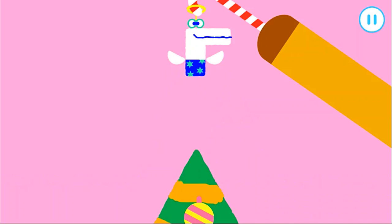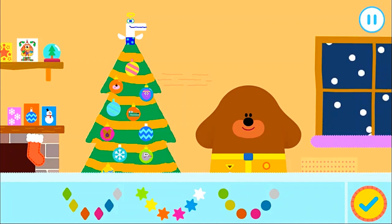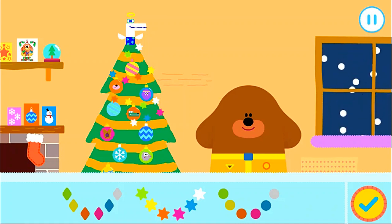Nice! I think this tree needs one final decoration. Let's add a Christmas squirrel to the top. Drag the Christmasy squirrels on top. Time to put the lights up, Squiddles! Tap on the lights you'd like to use. Drag your finger around the screen to decorate with lights. Press the tick if you finish decorating. That's it, Squiddles!